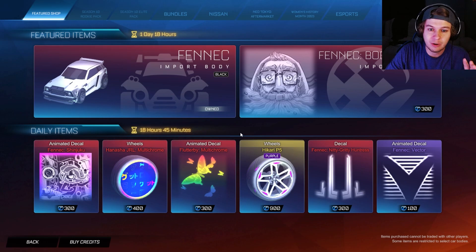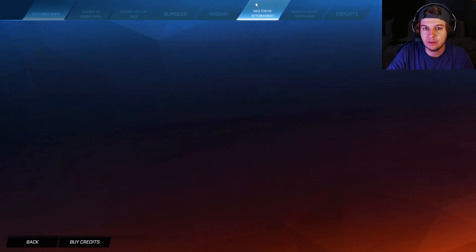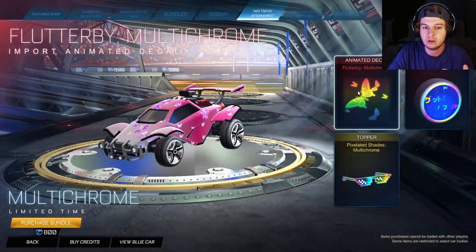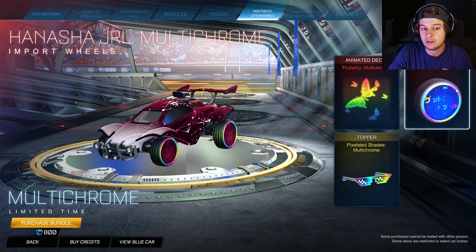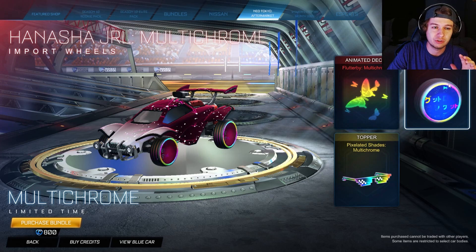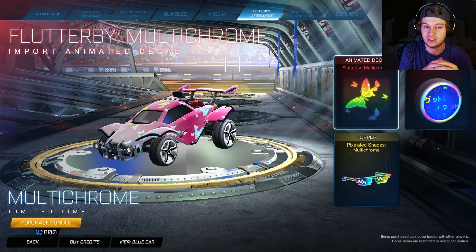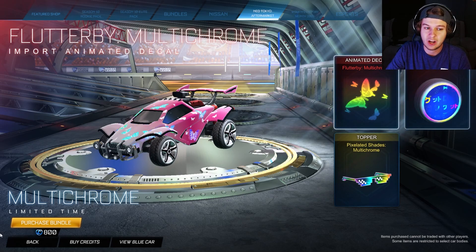I still don't know exactly which items I'm going to be grabbing from this whole event — there's just so many and I don't have a lot of credits. We have the new Flutterby Multichrome, the Hanasha JRL Multichromes, and the reused Pixelated Shades in this second bundle. Definitely a good deal if you're looking at value. The Multichrome Flutterby and the Multichrome wheels go together really well — there have been tons of designs dropping in our garage since this announcement. Definitely check out some designs to see if you want to cop them.